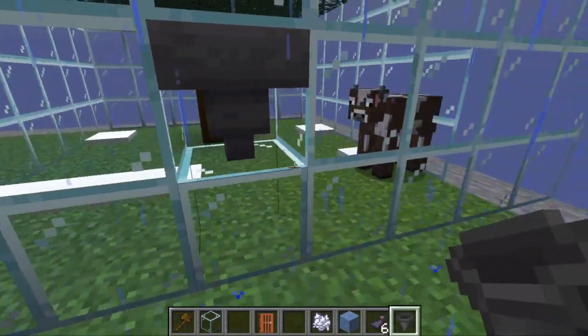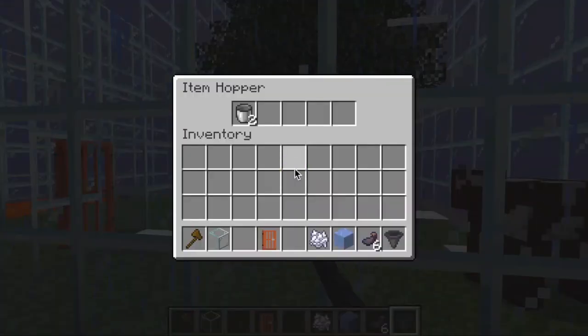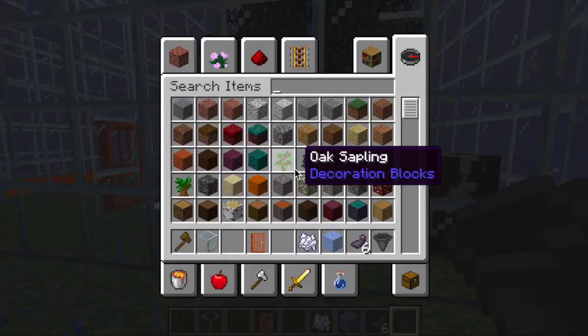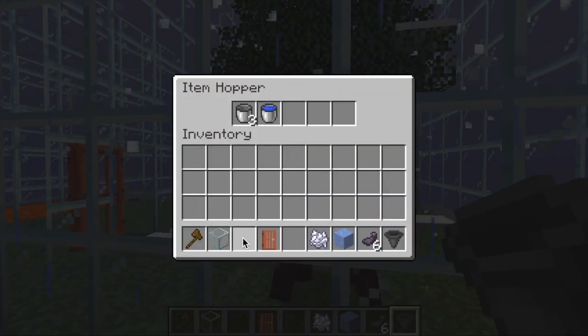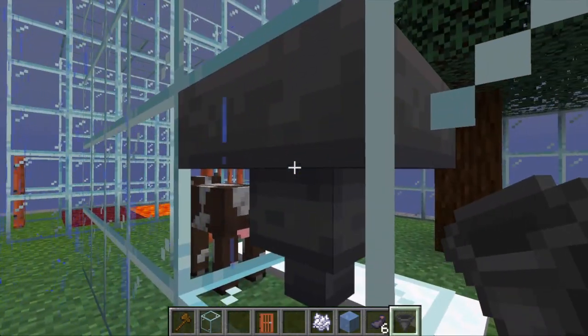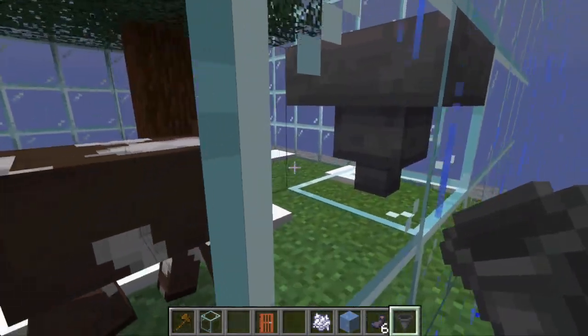If you go back to the hopper, you'll see that the water buckets have actually been emptied. If you wanted more snow to be made, you'd have to fill it up with more water buckets. Some of you would be able to work out ways to automate that — it's really driven by the actual weather, so they will only be used when it's raining, and it will generate snow bit by bit.